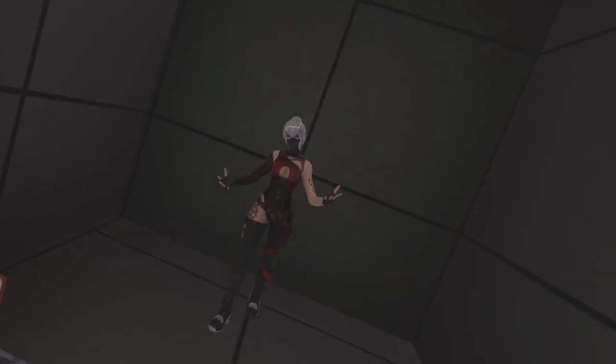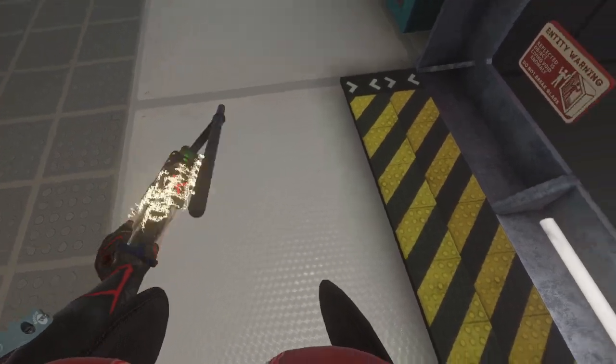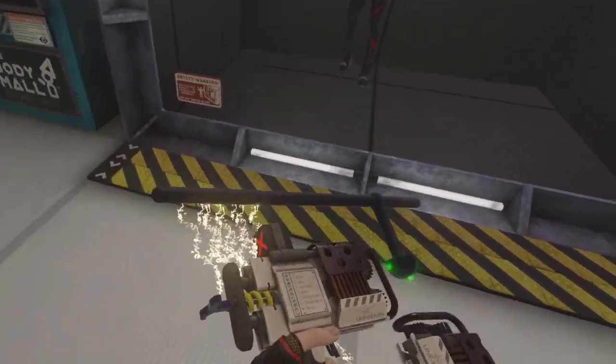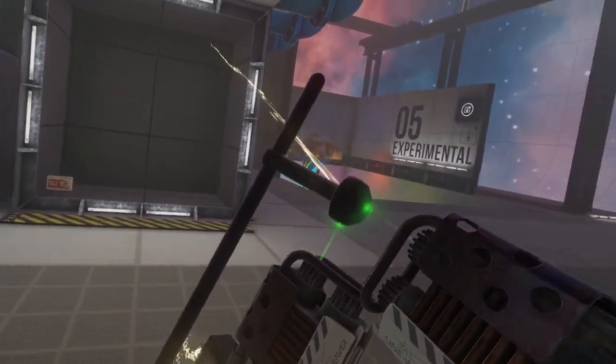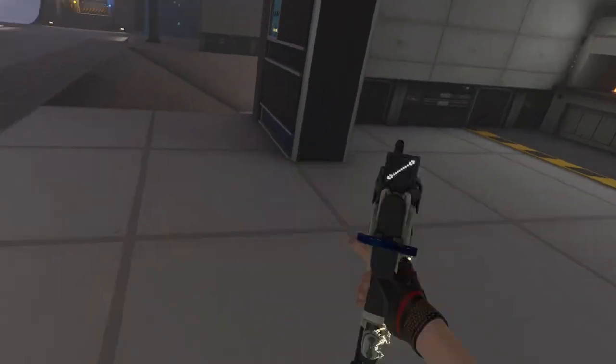Hey guys, welcome back to my video. Today I'm going to be showing you how to make a very simple and easy grappling gun. So as you guys can see, it's right here — this is the grappling gun. See, it's connected, and it's kind of cool, it works pretty well. So say I was to just go, oh I want to go there — now I'm attached and now I'm not. So in this video I'm going to show you how to make it.